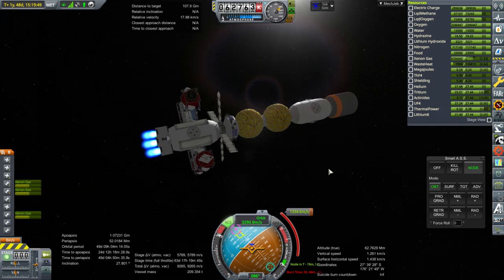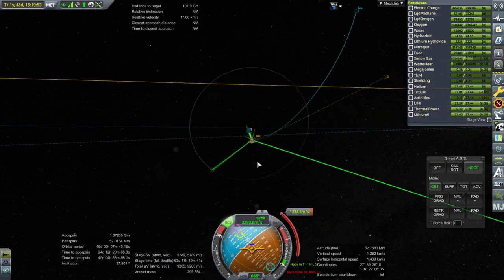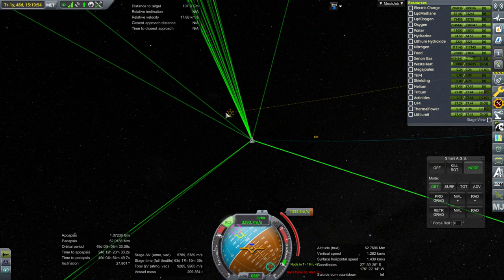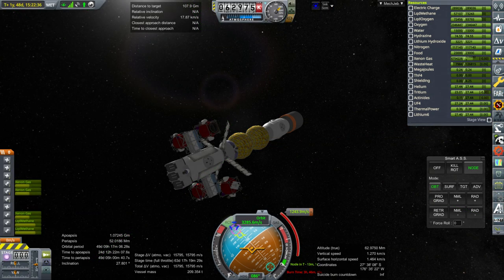We are 19 minutes away from the planned burn, but the planned burn was over — you can see it's like there, so it's not really relevant anymore. Let me re-plot this quickly and then we will do the burn. Our new plot is 1,244 meters per second and let's turn to the node.